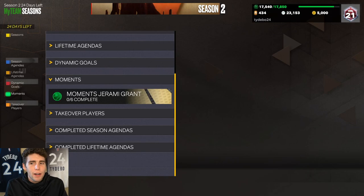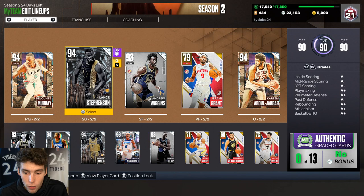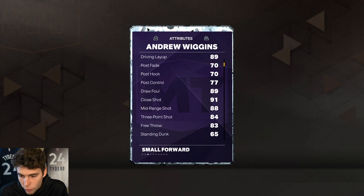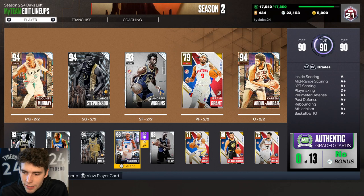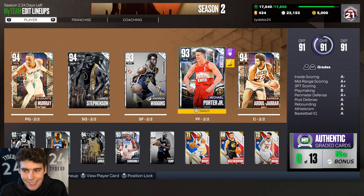He's better than Franz Wagner and I'm a big fan of Franz. Compare him to Andrew Wiggins — the three-point shooting is basically the same, defense is basically the same. Is he better than Andrew Wiggins? That's for you to decide. Even compared to Diamond LeBron, the opportunities if you run Jeremy Grant are endless.